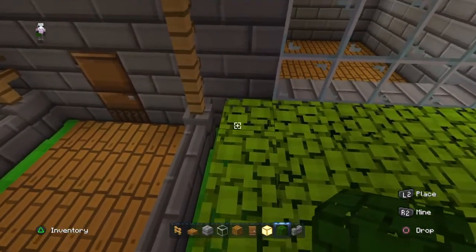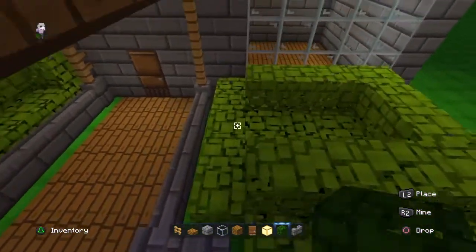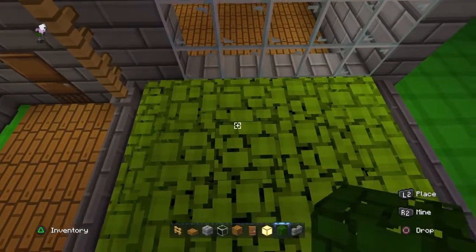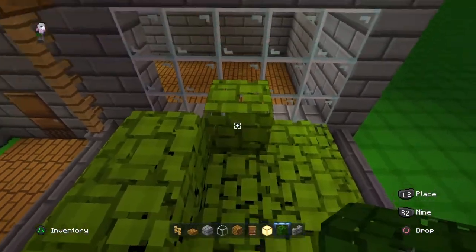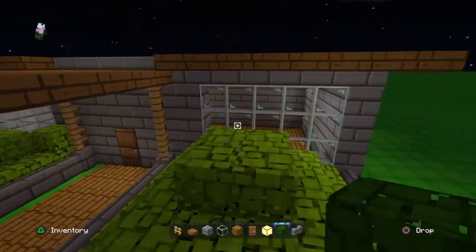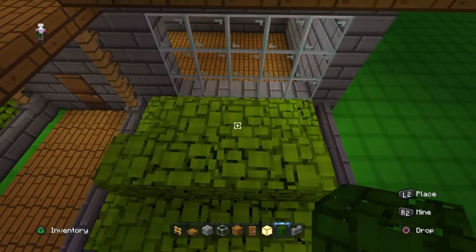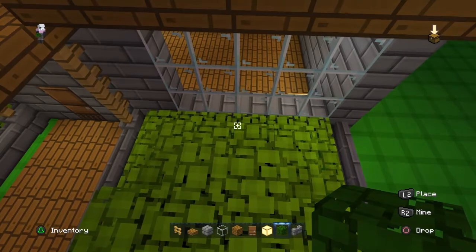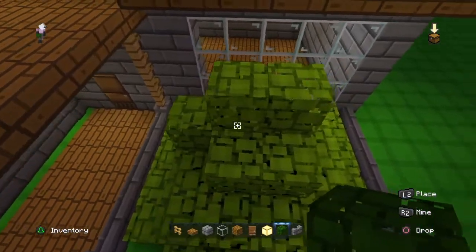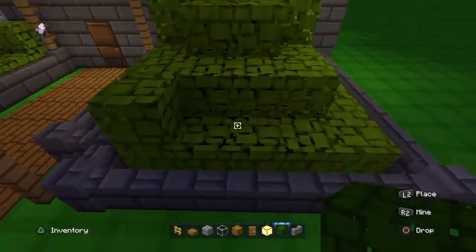Count one, two, one, one, one, one all the way — make sure you leave a gap, just like this. And then one, two, one, one, one, two. Then add just a few in the corners like that.